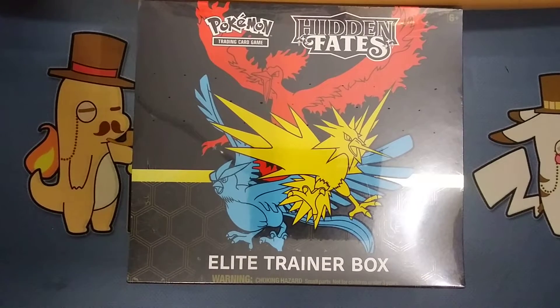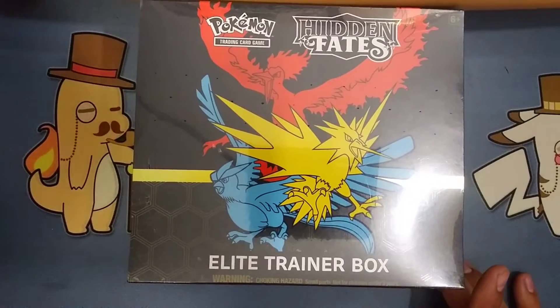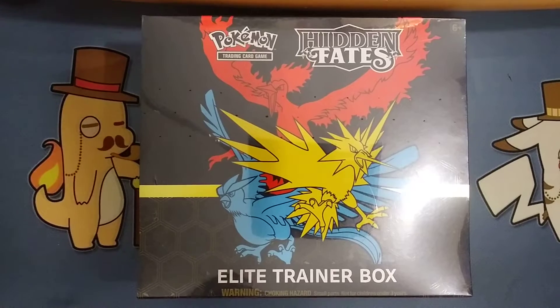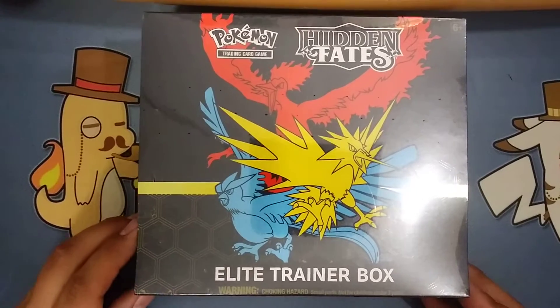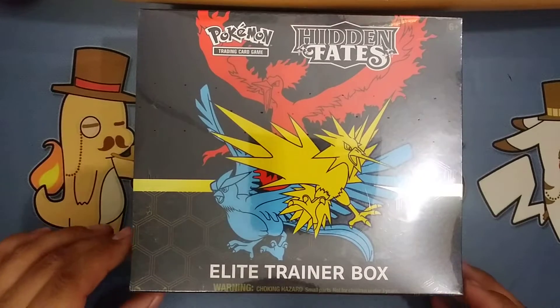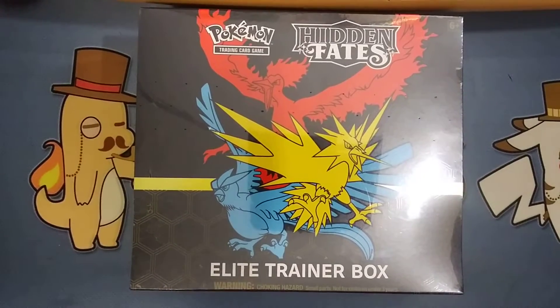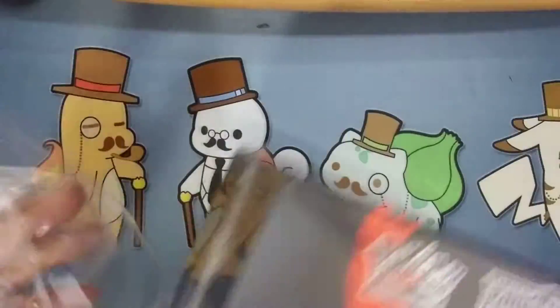What's up everybody, AlbuquerqueFop5 here, coming to you today with my Hidden Fates Elite Trainer box. I was able to snag two of them, but I'm only opening one in this video today. I had to go to two separate local card shops because they were only selling one at a time. I was at the first one 35 minutes before they opened, then rushed straight over to the other one and got the last one of theirs. Pretty happy about that. Let's hope this first one has pretty good stuff in it.